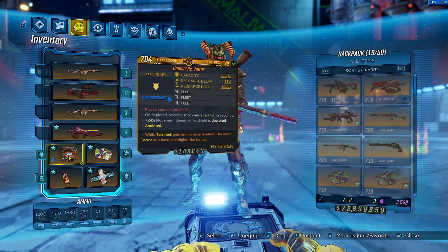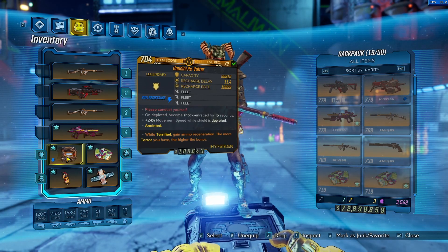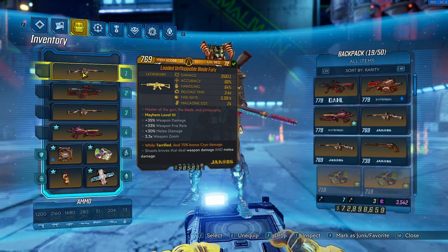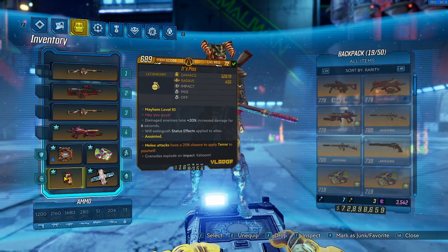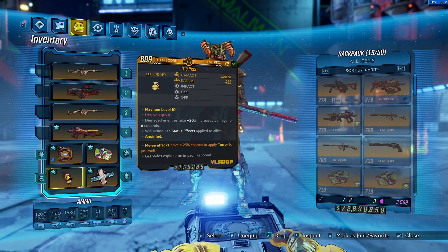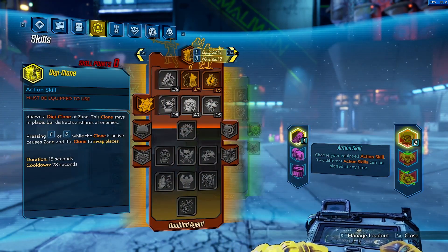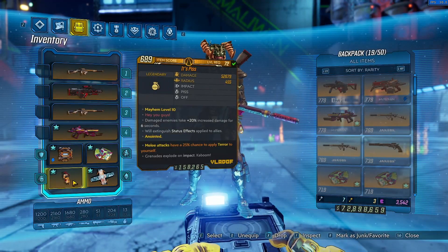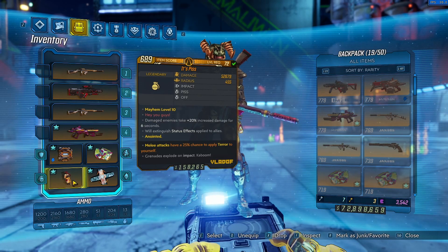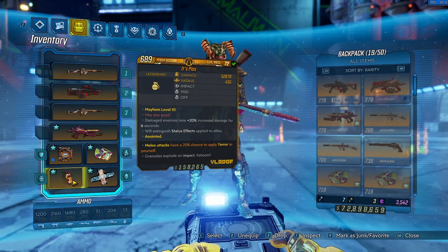Here we have a Revolter — I like getting Fleet parts on it because we use an Infiltrator. We go Terror Ammo Regen on it so we do a lot less reloading with the Blade Fury, which ends up with more DPS. Then we have an It's Pissed for debuff, and for the grenade we go with Action Skill Terror — that's probably a lot better than Melee Terror, I just have Melee Terror still and never changed it.